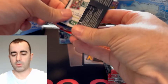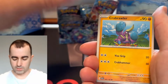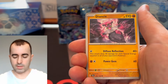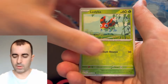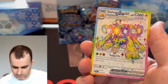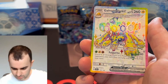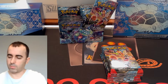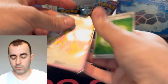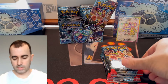We'll crack pack number two open and see what we can get. Code card. Come on, we need an illustration rare — I feel like I've been on a bad luck roll lately. Whoa, that's pretty cool. This is the full art with the colorful borders — Galvantula! That's just full art. Beautiful. So we got a hit, we're on the board. Galvantula, the evolved form of Joltik with Joltik in the background. Full art, not too bad.